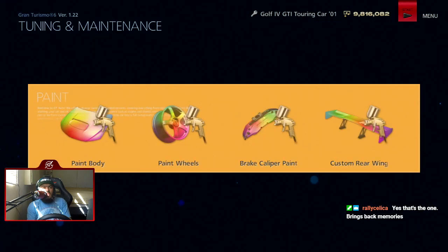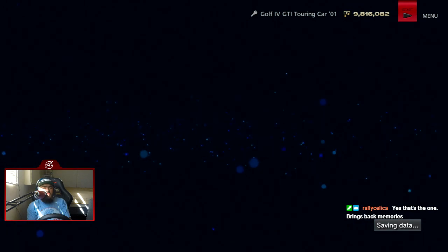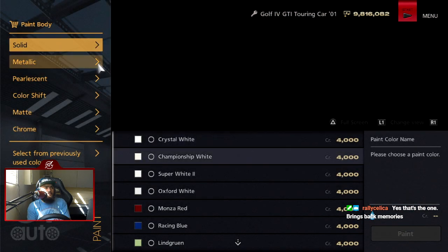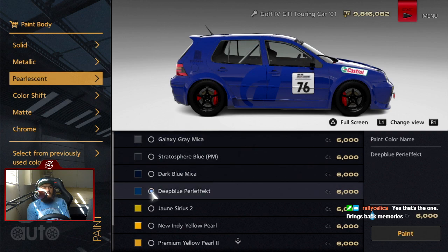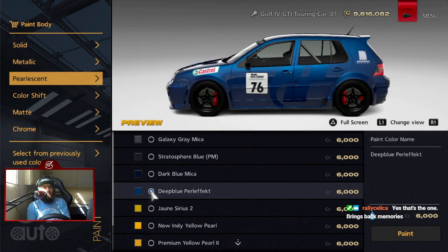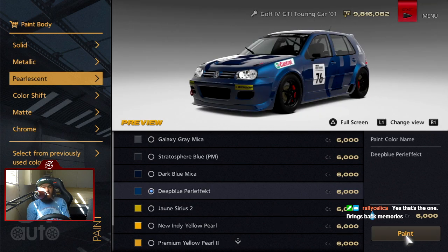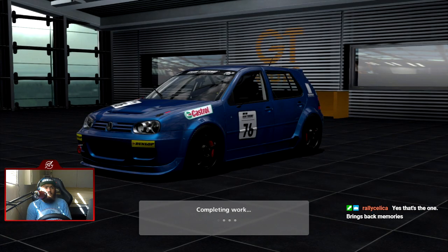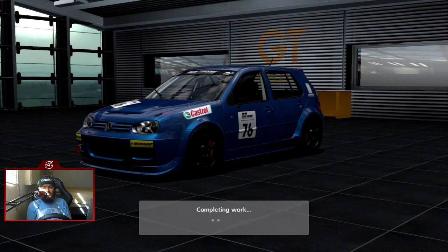The nice part about the paint shop in this game is that when you paint your car's body and wheels, you receive a paint item. You can also see a preview, which is really helpful — in GT5 you just kind of took a gamble choosing colors essentially.